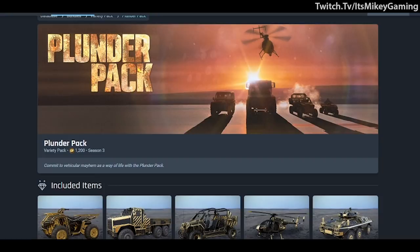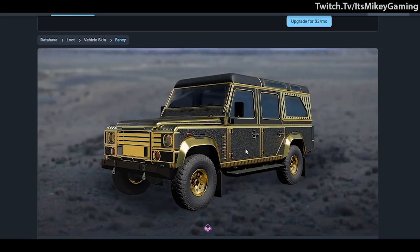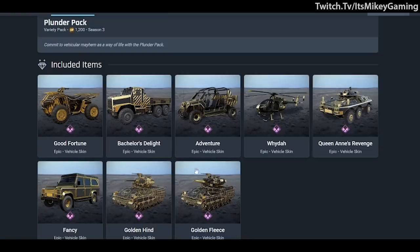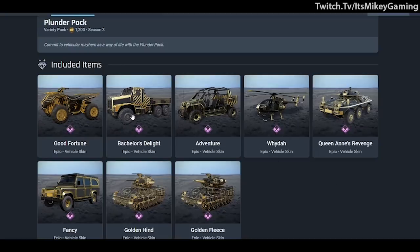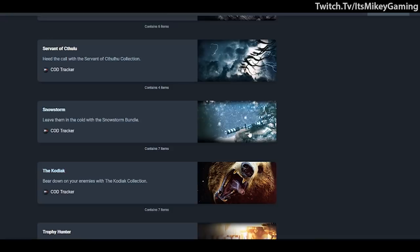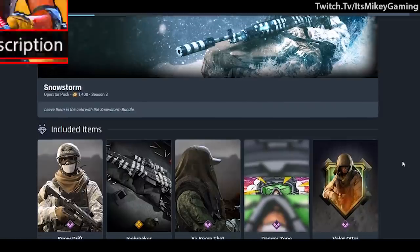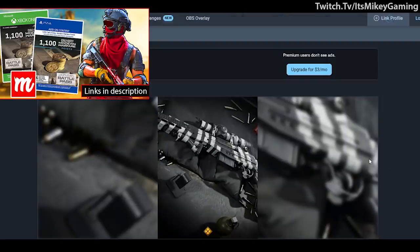Now they're also going to be selling vehicle packs. Here's the Plunder Pack — you've seen the jeep on the back of the Gunrunner multiplayer map. There's a blinged-out tank, a helicopter that looks pretty neat with a golden black camo for all your vehicles — just to floss on everyone — at 1200 COD points.